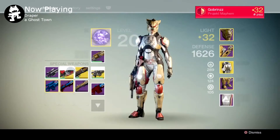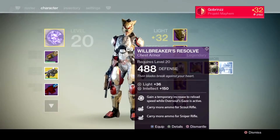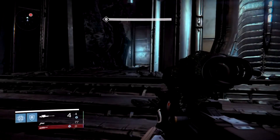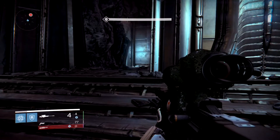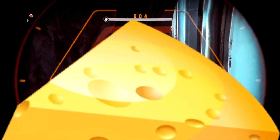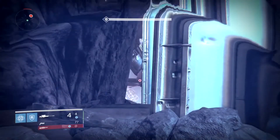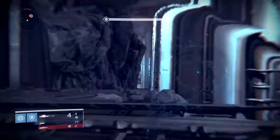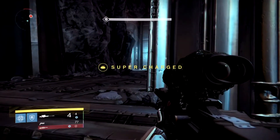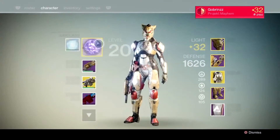What is up ladies and gents, it is your boy Goprins. Today we're talking about this week's Nightfall and weekly strike, which is Fogoth with arc burn. This video is a cheese tactic - this is how to cheese the shit out of Fogoth and teach you how to take him out the super easy way without worrying about all the spawns and mobs in the Fogoth room.